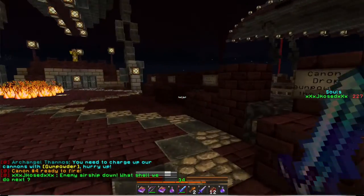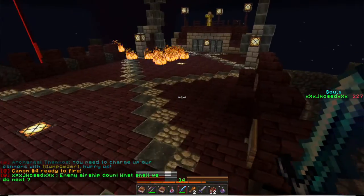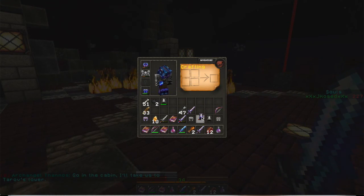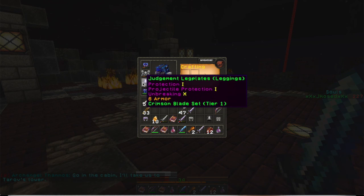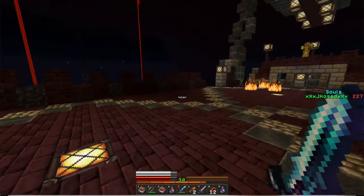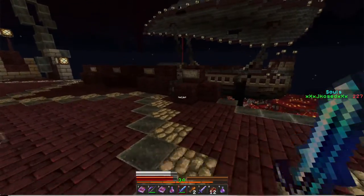That is the boss fight finished. We have destroyed their airship. I can replace my old iron leggings with something more powerful — it's enchanted. I don't have anything else, but you do get the XP. Got all four charged — let's go!